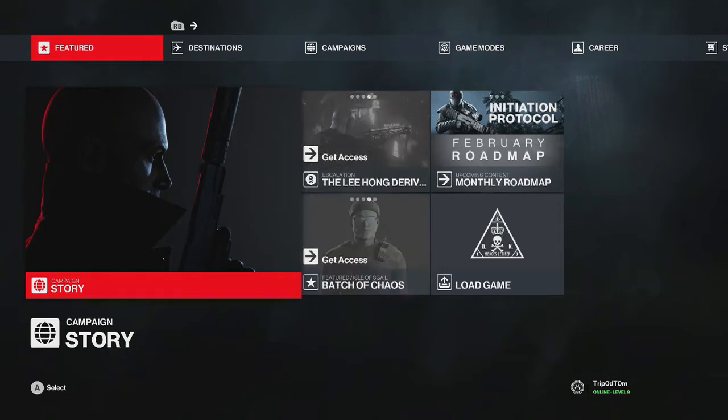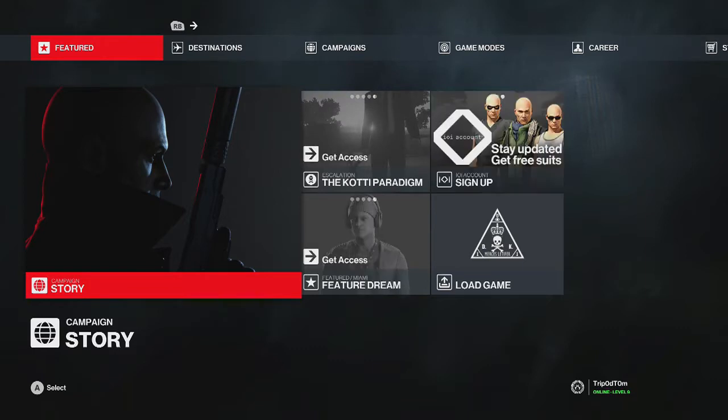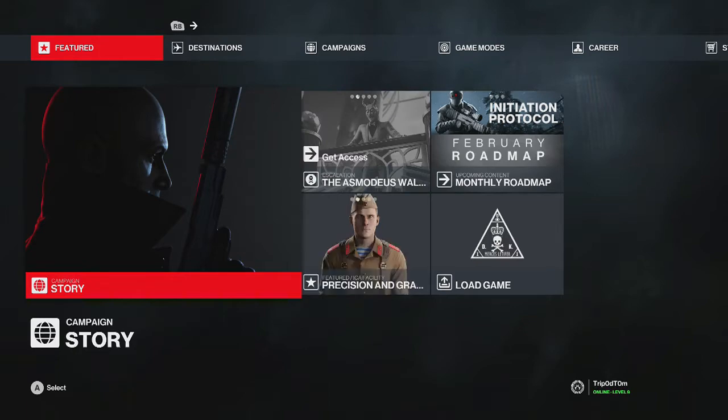Hey guys, this is your boy Tripper Tom and today I'm going to be showing you how to get an achievement or trophy on Hitman 3 called Keep Your Eyes Peeled, which is for making a target slip and fall while evacuating in a skydiving suit. This is also a secret achievement.